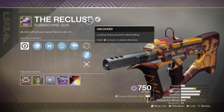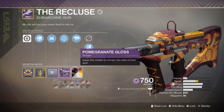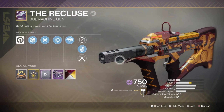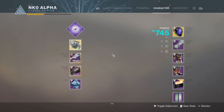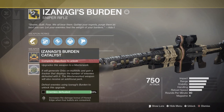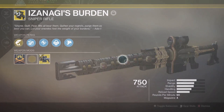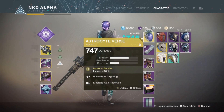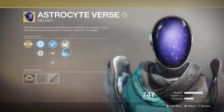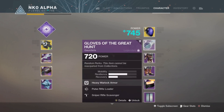We also have the Recluse, which I've been using a lot since I've gotten it — it is pretty freaking fun. This skin by the way, Pomegranate Gloss, I don't know what you guys think but it looks pretty dope on it in my opinion. With the Itsy Bitsy Spider ornament... I don't know what it looks like without it actually. And then we also have Izanagi's Burden, which I'm slowly and gradually working on the catalyst — we're at 89 — we can actually probably get it this Gambit game if I get enough invades and good enough kills on the invades.